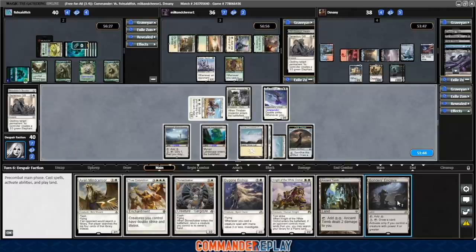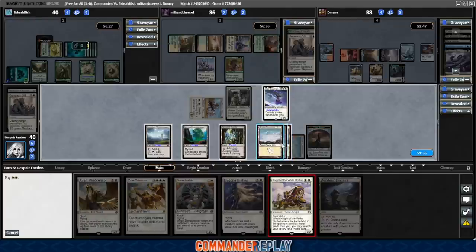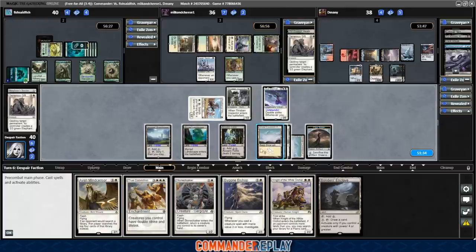Once upon a time I wasn't in love with Weathered Wayfarer, but over the past year or two I've really come around on it. Can do a lot, especially in Mono White where you really need the help. Let's get the Ancient Tomb into play. Oh no, I meant to play the White Orchid first. That's not good — we gotta wait for Fish to play another land for the White Orchid trigger.